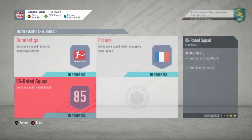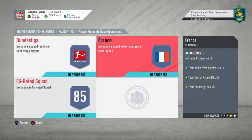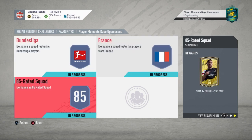Now moving on to the SBC itself — there are three sections. The total cost will be 200,000 coins to complete. The Bundesliga section will cost 58,000 coins, the France section will cost 58,000 coins, and the 85-rated squad will cost 84,000 coins. With the three sections there are three packs — not the greatest, nothing too special.